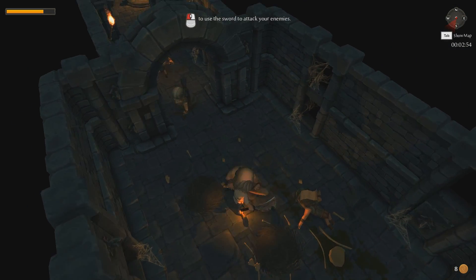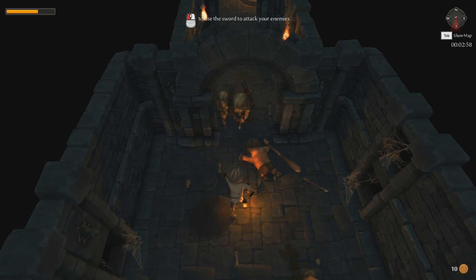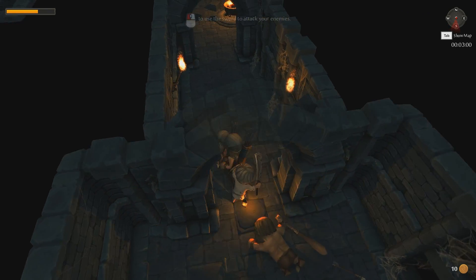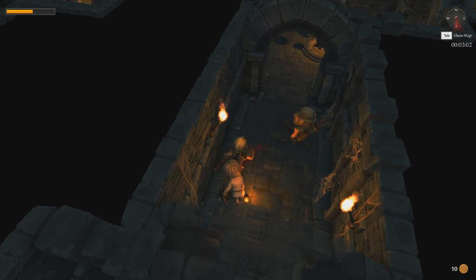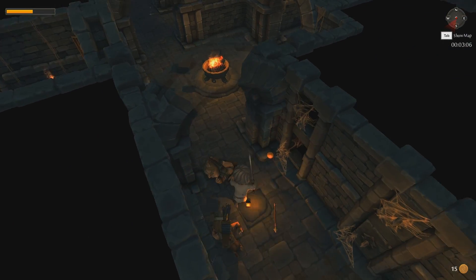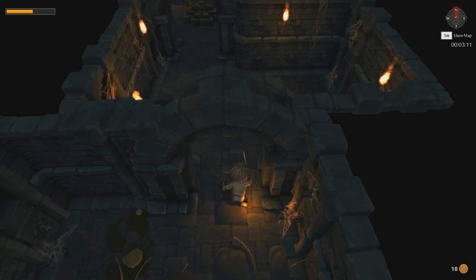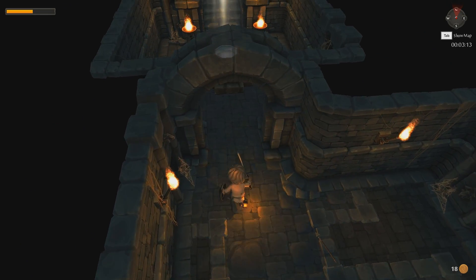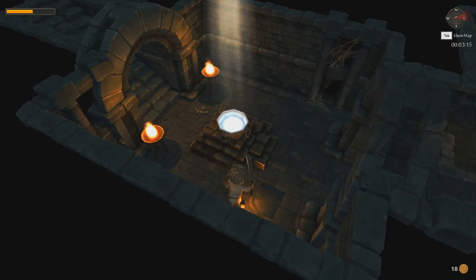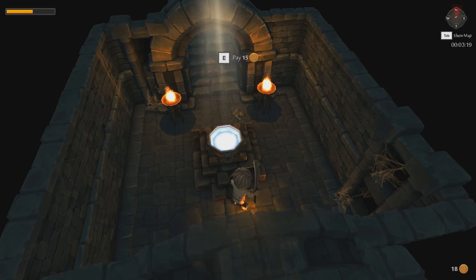All right, now we're in business. Gotta be careful — our health is in the top left. These guys will usually run away if you come near because they're archers. Now we can actually kill enemies and get their coins. Coins are in the lower right, as you can see.